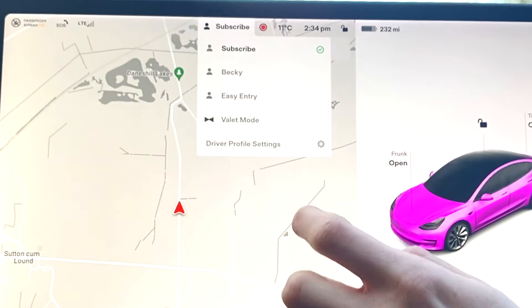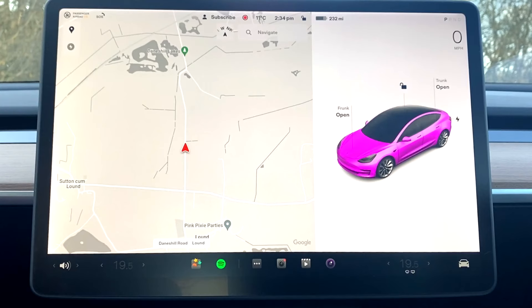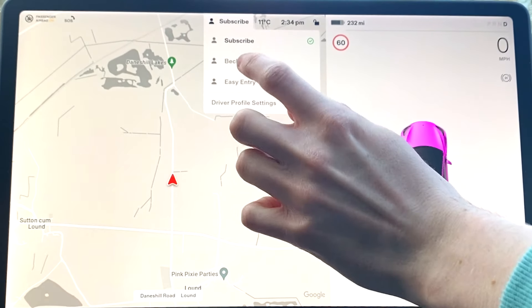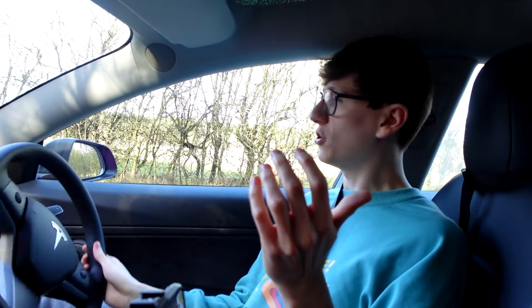So the coloriser is a really fun aspect of this update, but it's not actually the only thing. They've also done a couple of small changes after feedback, such as from my previous video. They have now re-added the profile button and the sentry cam button, which is available on this screen but only when you're in park. If I go into drive, the sentry disappears, but the profiles are still available while you're in drive. So I can switch to Becky while I'm driving about, which is kind of weird. You sit so weird, Becky — why are you sitting down here?